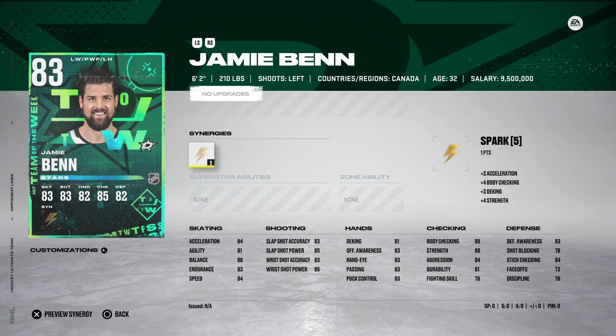We've got the 83 overall Jamie Benn, 6'2" with Spark. Speed at 84 and acceleration at 84, agility at 81, and his D-King at 81 — he is going to feel really stiff. Mid-80s shooting, just an okay card all around. Spark is a very good synergy, but I think there are more important ones early on. It's his agility that really lets him down, so this would be a pass. A card I wouldn't go out and buy, and I wouldn't really want to put this one on my team.